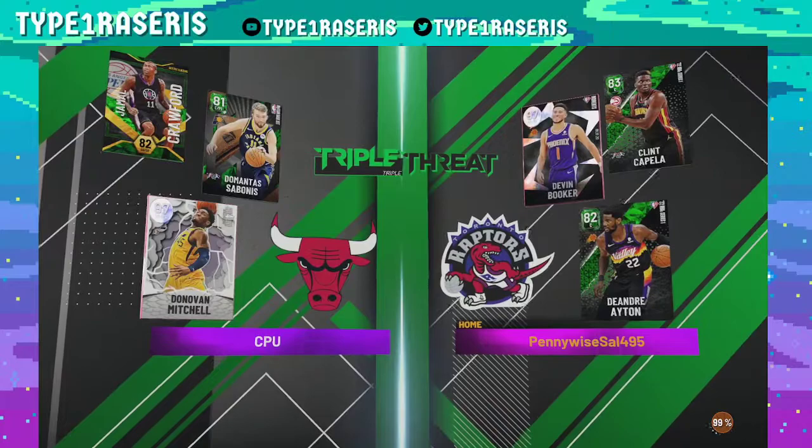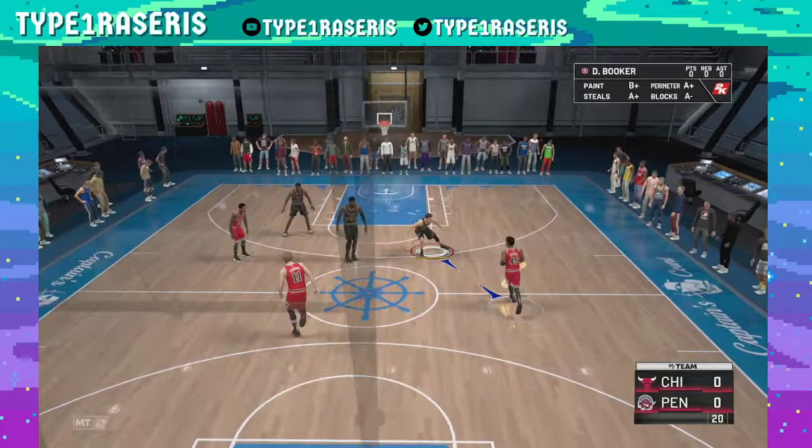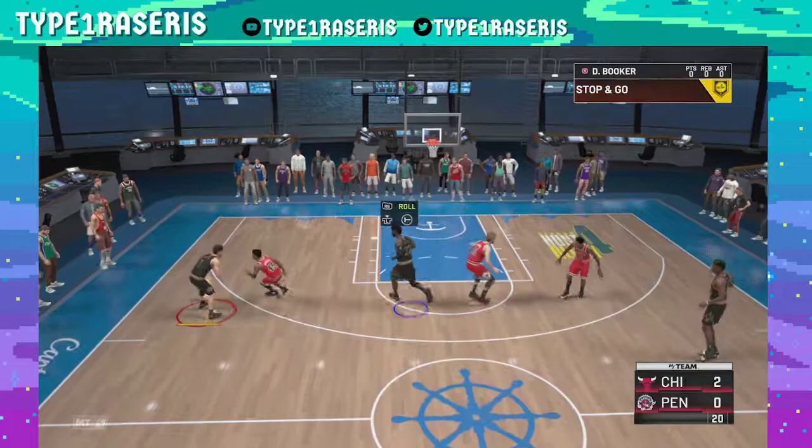Basically we are going to hop into the game, we load up, we play. He has a Donovan Mitchell so we go and load in. We are going to let him score — you pretty much score, don't really care about that.